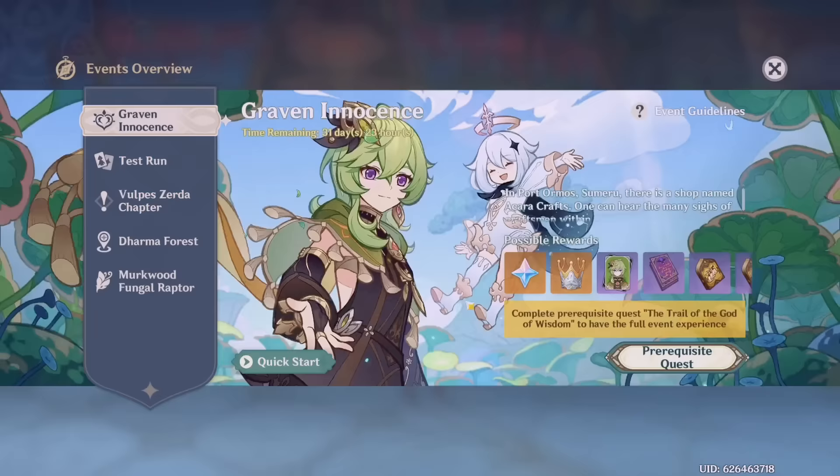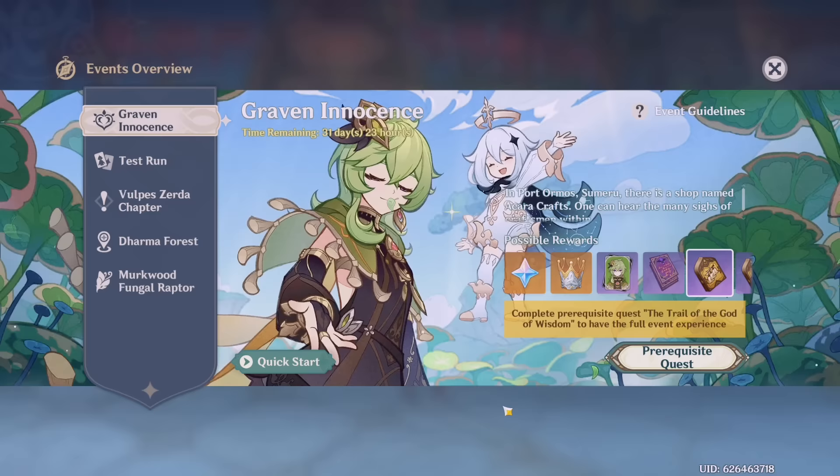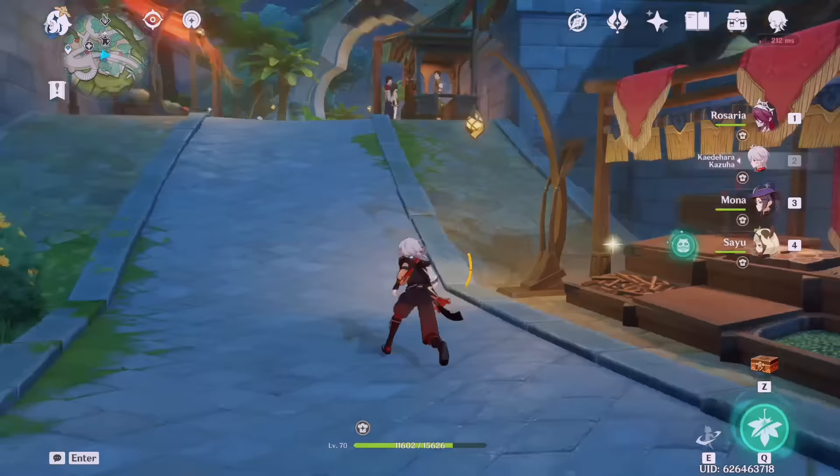Events are a big source of primogems, XP, and mystic enhancement ores. If you haven't done any events yet, go start them and look at other options like the test run. Also check the HoyoLab daily check-in, where you can get primogems depending on the number of days you log in.